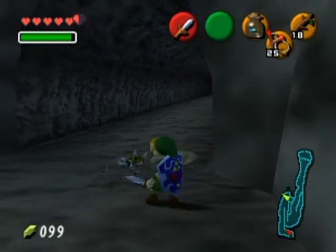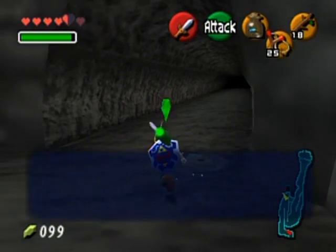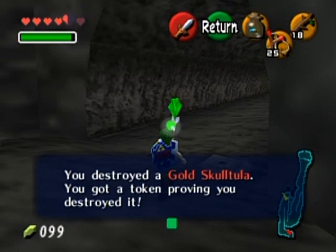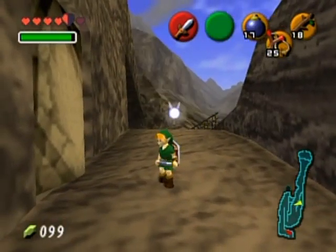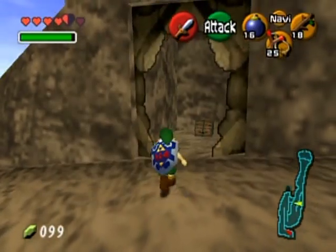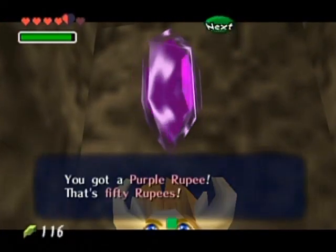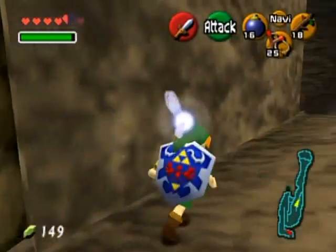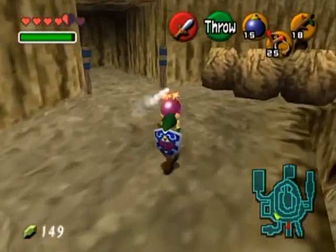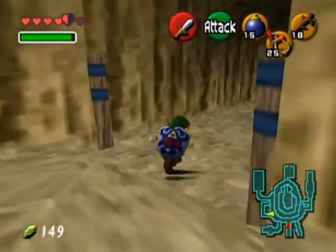The Gold Skulltula appeared out of nowhere - there's your token. Further up the trail there's a bombable wall, and behind it there's a treasure chest - that was worth it! Now back at Goron City, there are some bombable boulders around here that you might as well take care of to clear the path.